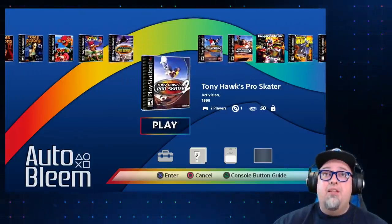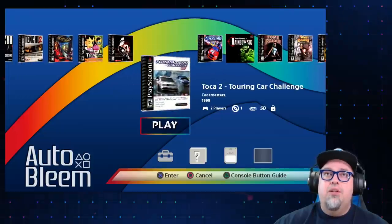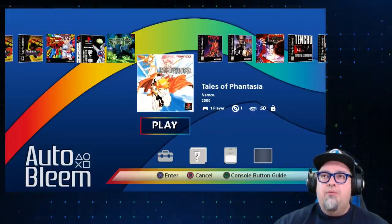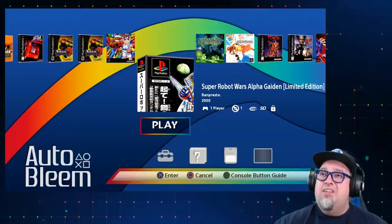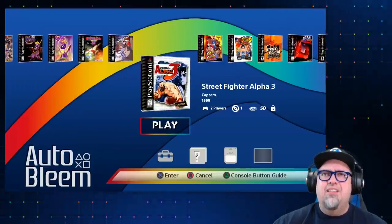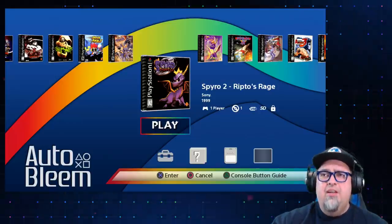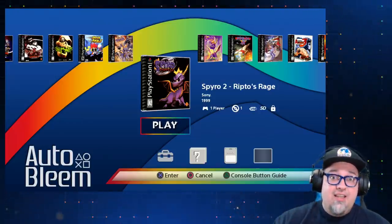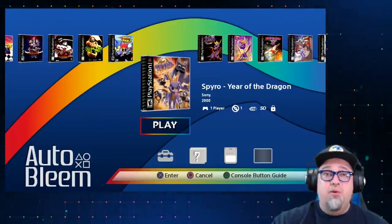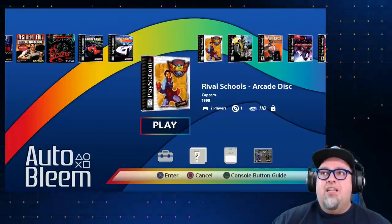Everything else looks fine the way I'd expect it. There's Rainbow Six — you can see the original artwork. Tekken 3, Siphon Filter, and then Super Robot Wars Alpha Gaiden — that one shows the corner art issue with Japanese releases. This is an older build of games; I have a newer version I've been working on with hand-selected stuff and multi-disc games verified. But this works well for checking out the new version.